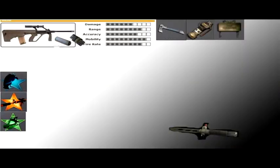Sixth class is an Ogg with a dual magazine and a suppressor, Ballistic Knife, Tomahawk, Flashbang, Claymore, Scavenger Pro, Warlord Pro, and Tactical Mask Pro.